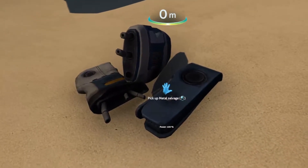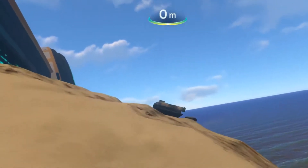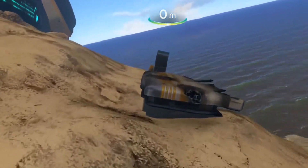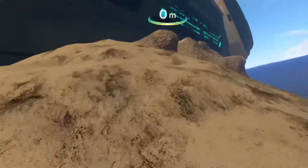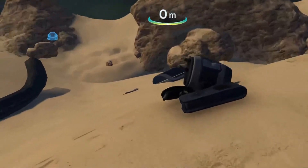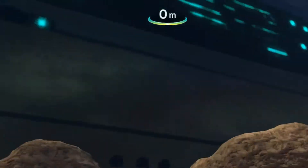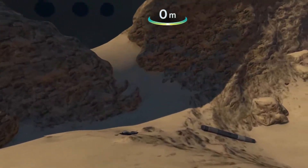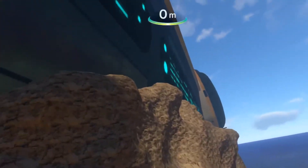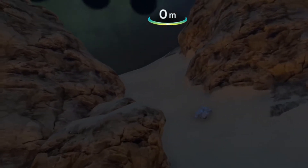What have we got here — metal salvage? Maybe some of these parts will help us fix our ship. Where's the entrance? I'm guessing it's around the other side where that part was that we could see when we first came in.